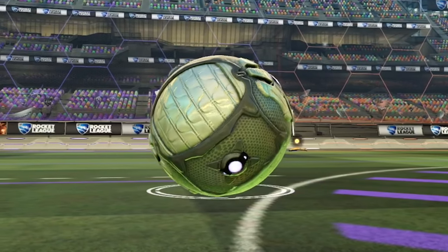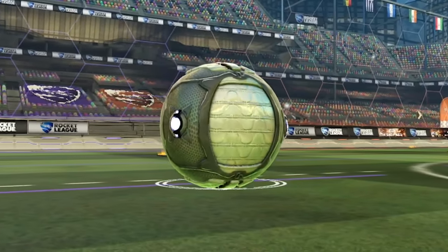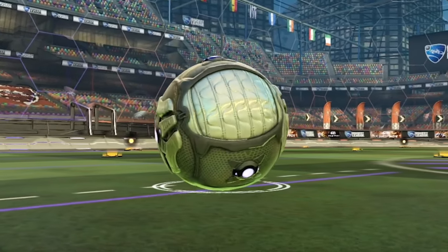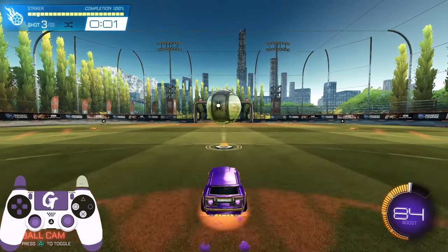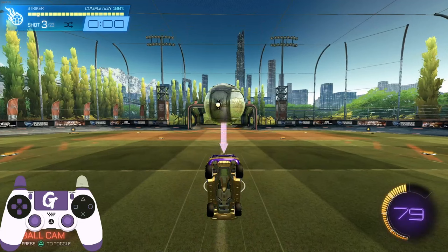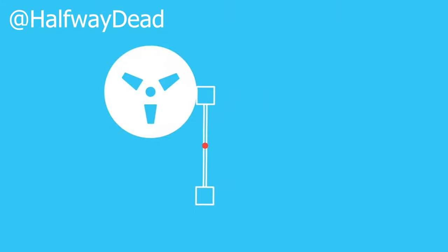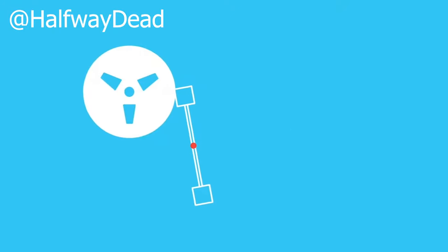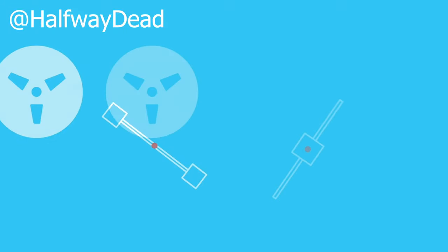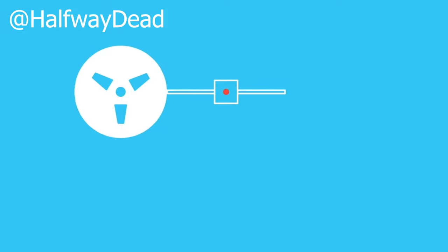Now, we understand how the center of mass on the car works, but what about the ball? The ball's center of mass functions ostensibly the same way, the biggest difference being that the ball is an object which is manipulated through outside forces, with multiple physics factors being applied simultaneously. When the ball is struck by a car, we obviously have horizontal force being applied, but independent of that, we also have vertical force being applied, which is gravity. We can hit the ball at an upward angle to combat the initial pull of that gravity, but we have to keep in mind where that force is coming from. Understanding that the force applied to the ball comes from the car's center of mass and not the spinning portion of the hitbox on contact is paramount to understanding power — but more importantly, control. Halfway Dead did an incredible video on this exact topic, and I strongly encourage anyone looking for more in-depth information to check out his video in the link below.